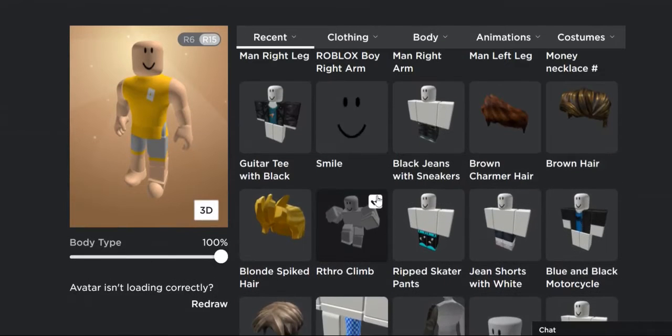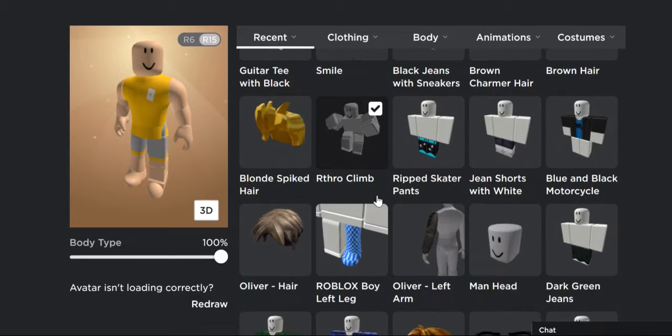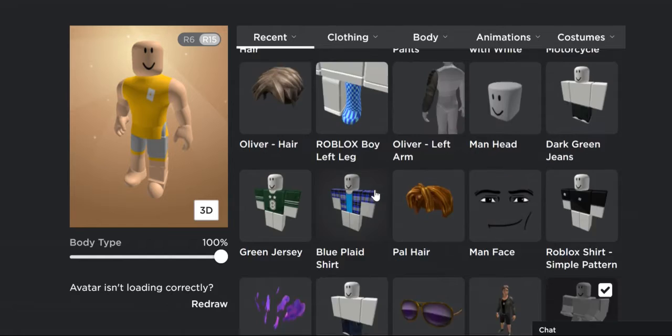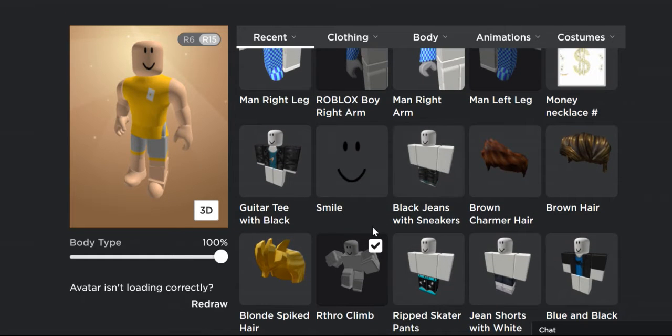Hello everyone, today I'll show you how to look rich with no Robux at all. First off, you need to put any pants you would like. In this case, you can wear the Rook skater pants and the black jeans.